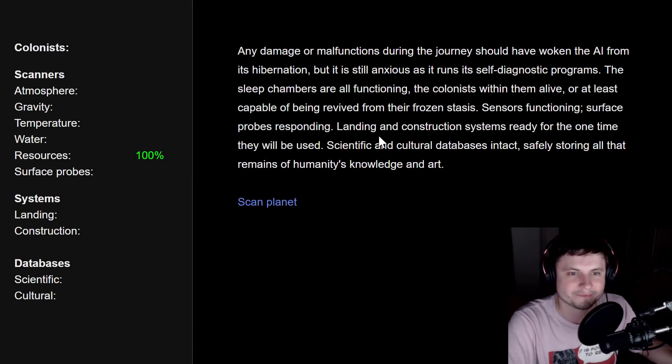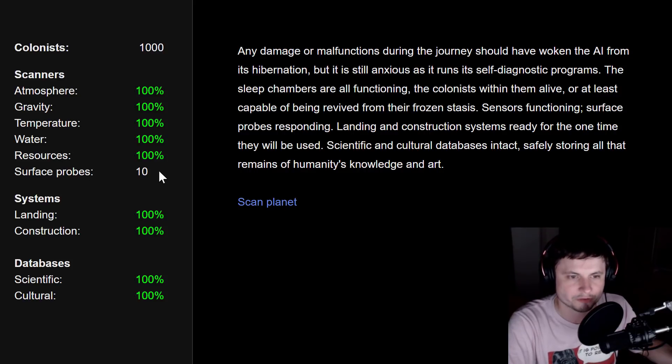Our goal is to find a new home system. Everything here works fine — we have atmosphere, gravity, temperature, water, resources. We have 10 surface probes, landing systems, construction systems, scientific and cultural databases, and a thousand colonists. As you click on various choices in this game things will change. Any damage or malfunctions should have woken the AI, but sensors are functioning, surface probes responding, landing and construction systems ready, and scientific and cultural databases intact, safely storing all of humanity's knowledge and art.